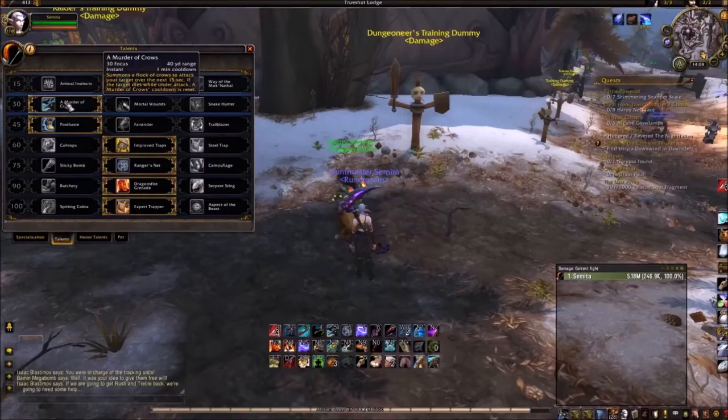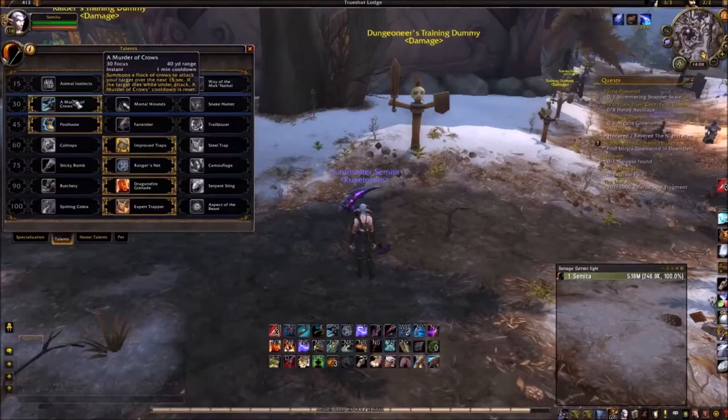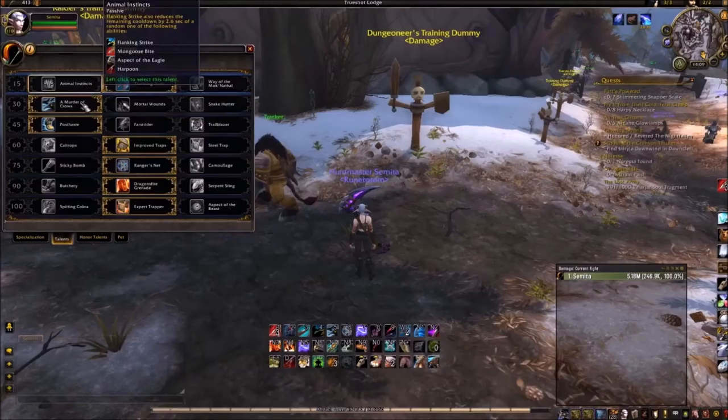Next, on the level 30 talents, in my last guide I said take Snake Hunter. Now I'd say take Murder of Crows. Mainly because mastery for survival hunters got changed and through that buffed, so you don't really need Snake Hunter anymore. So just for a flat DPS increase, Murder of Crows is the best.